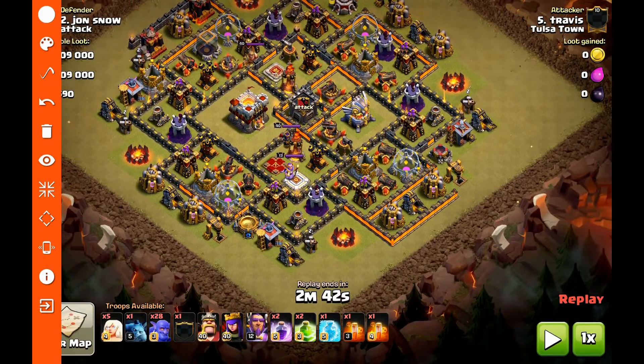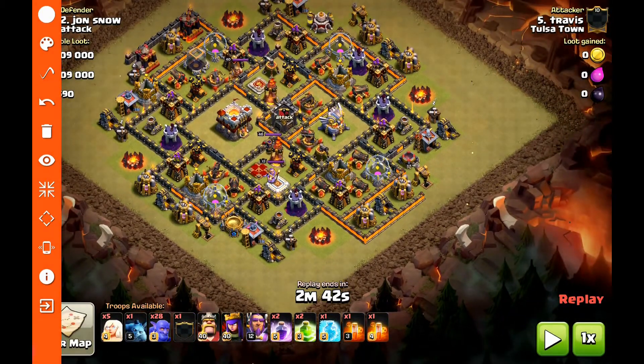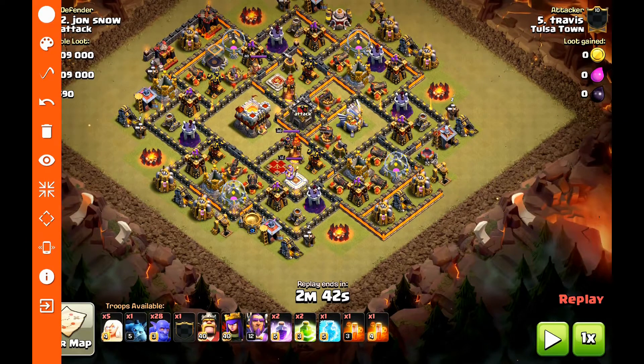Let's jump into the three-star here on this base — a pretty near max base. Here's the general strategy: you've got 28 bowlers. What you're going to do is drop five bowlers and two healers to create one side of the funnel, then drop five bowlers and two healers to create the other side. You can go ahead and pre-drop your jump spells here and here, which is basically going to open up this whole portion of the base.